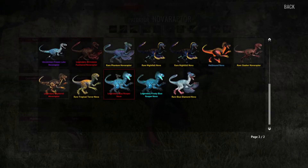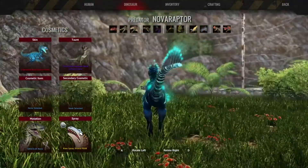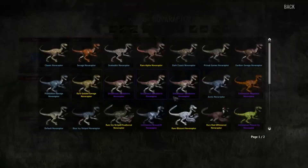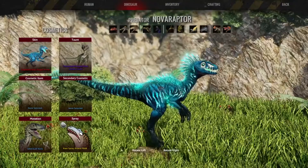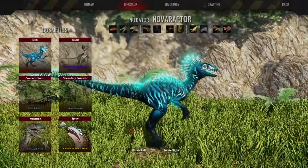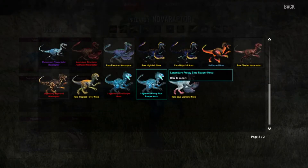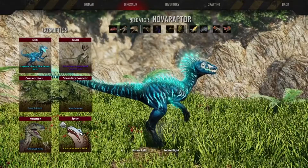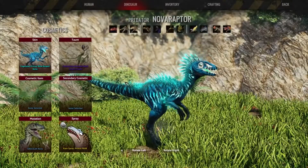And then we have the legendary Blue Reaper Nova — it's here to collect. It's a really, really awesome looking skin. It's like a blue version of the Hellhound Nova. It's really cool. And we did redeem a frosty version as well. Let's take a look and see what that looks like. Frosty effect coming from the eyes and the feet — that's what the frosty version does. Nice.